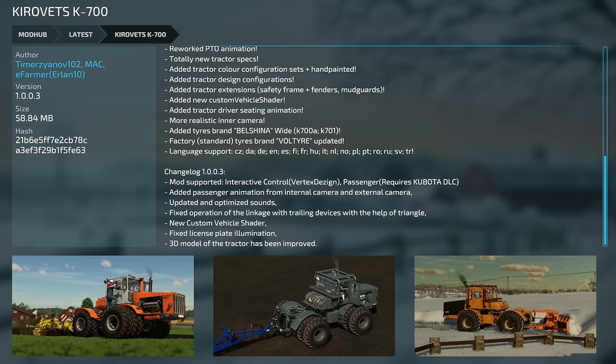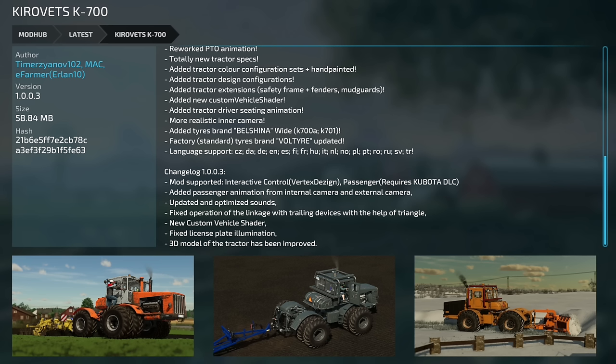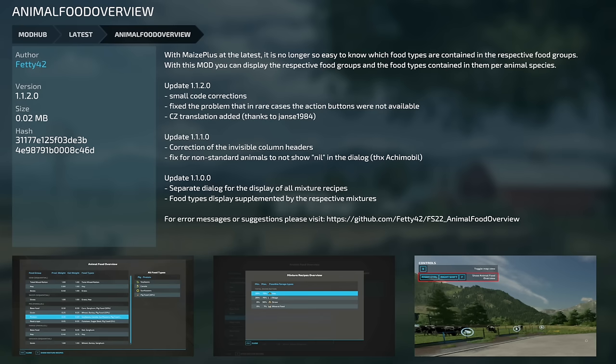Wrapping up mods today, there are two updates for PC and Mac players. The Crowfits K700 version 1.003 adds IC mod support, passenger animation from internal and external camera updated and optimized, fixed linkage operation with trail devices, new custom vehicle shader, fixed license plate illumination, and improved reading model. The animal food overview version 1.1.2 has small code corrections, fixed action buttons not available in rare cases, and adds a Czech translation.